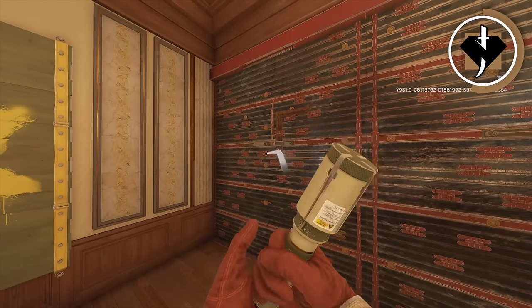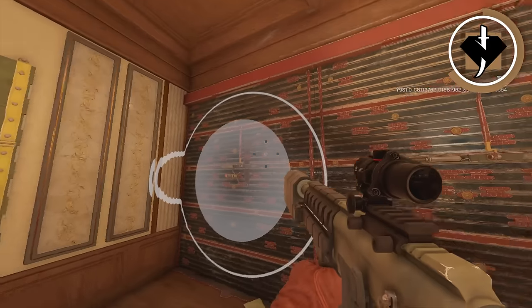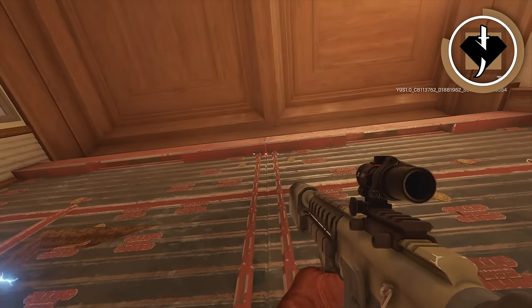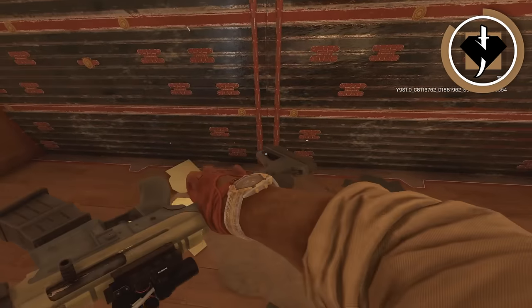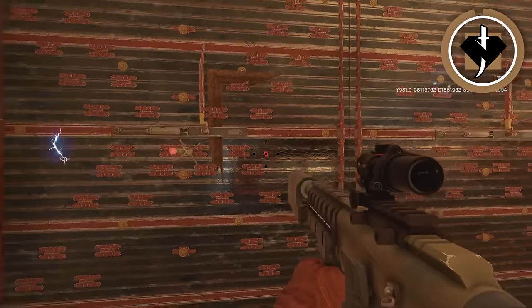Instead, put the Kaid claw in the exact middle of one of the reinforcements. This claw will still electrify both walls, but because it's in the middle of the reinforcement, when they inevitably EMP the top-middle and bottom-middle of the wall to find it, this Kaid claw will not get EMP'd.